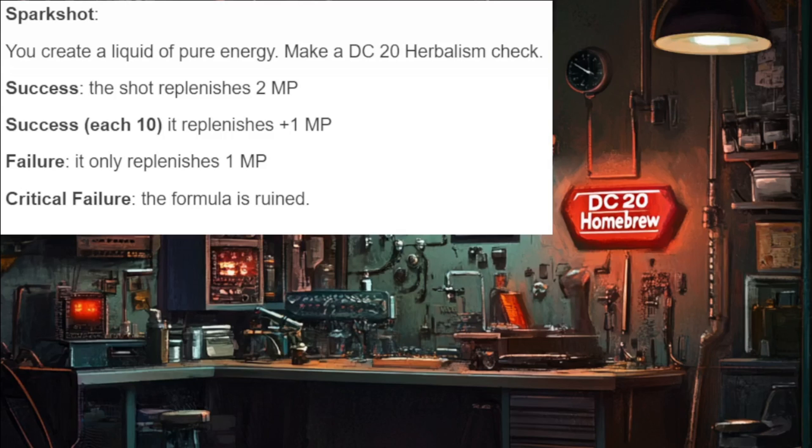Within the same dungeon they found a script for a consumable called Spark Shot. This one has a higher DC of 20 because its effect is powerful, and even on a failure it still has a powerful effect for a craftable consumable. It has a buy-10 enhancement instead of buy-five because it's a strong enhancement — I think it's fair, powerful, and balanced. On a success when they use this shot it will replenish two mana points; success plus each ten restores an additional mana point; on a failure it only restores one mana point; and on a critical failure the formula is ruined. It is noteworthy that even on a failure, being able to restore one mana point with a craftable consumable item is pretty powerful.